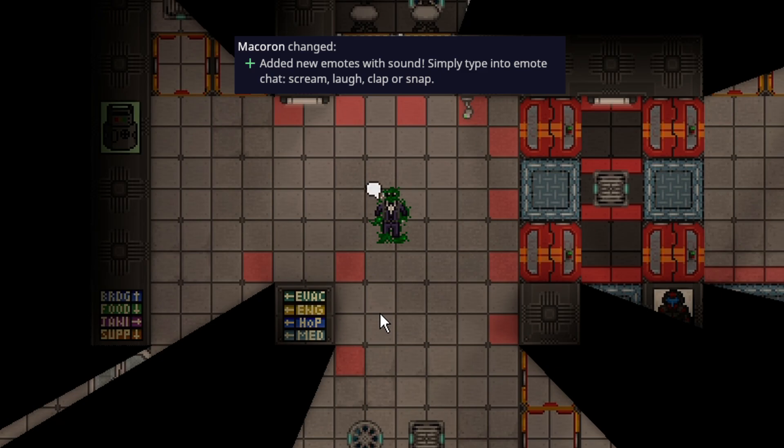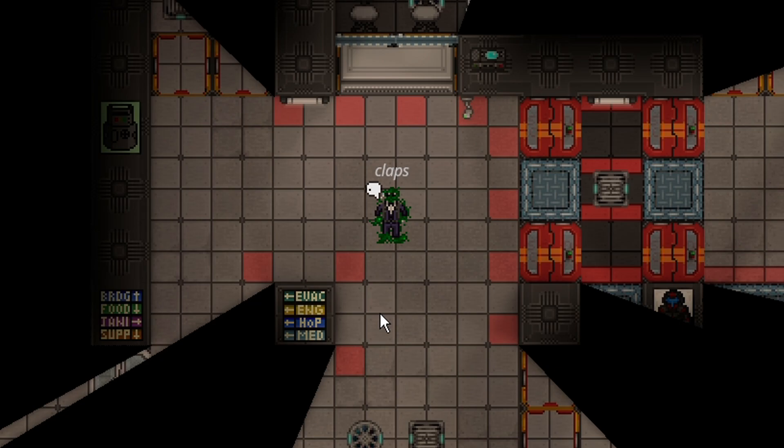Some emotes were given audible sounds like claps, snaps, or laughs. They've been getting spammed quite often, but it adds a little bit more ambience to the station and makes it sound more alive. Hopefully they put a cooldown on it, because it gets a little insane with spamming — you can imagine what it sounds like with multiple people.